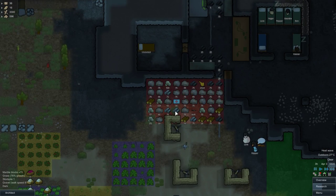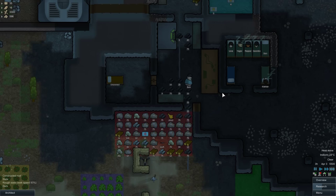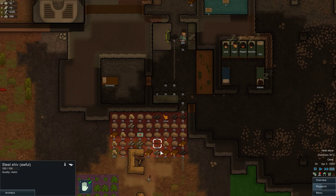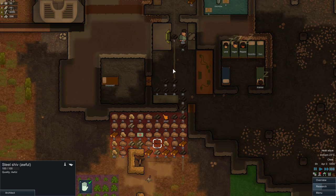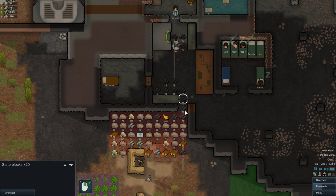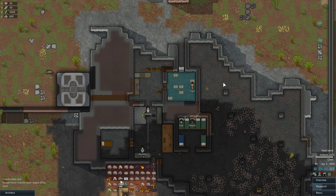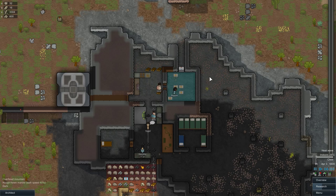Do we have marble? We do have marble, so it can be finished. It's an awful, awful shiv still. Oh, we have a lot of slate as well actually. I guess we don't have to make it out of wood — good, that's better. Not making things out of wood always makes me happy.